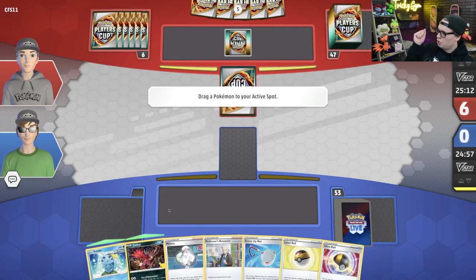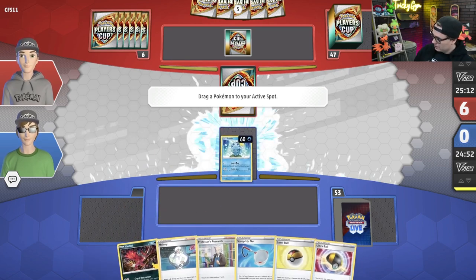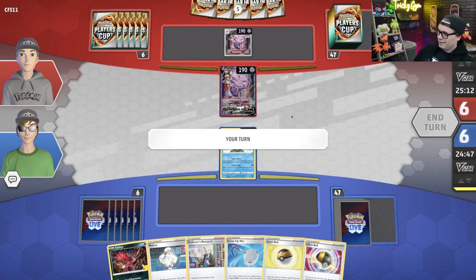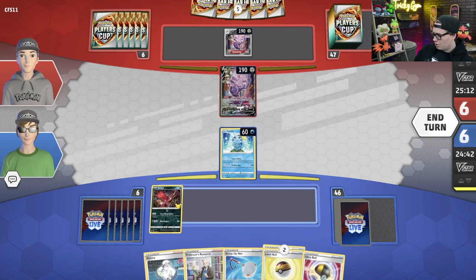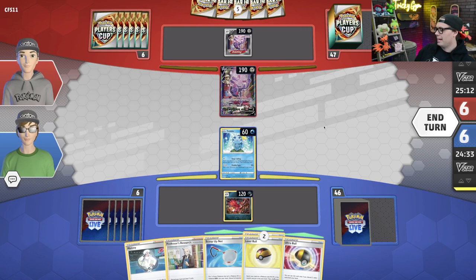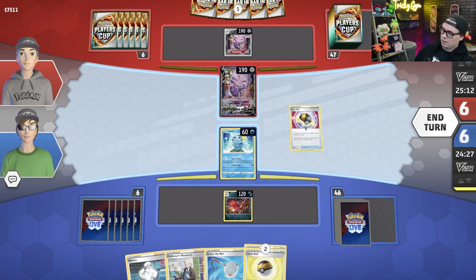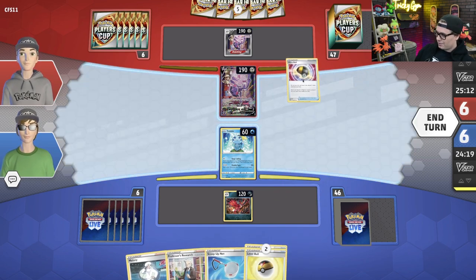Charles is choosing to go second again, which is quite intimidating. So I'm going to protect my Yveltal on the bench so that if Charles has a crazy pop-off turn one, I can immediately respond with a Cry of Destruction. We're going to put that guy down, and then Ultra Ball for an Arceus — though it feels really bad, it's fine. We're going to Ultra Ball away the Scoop Up Net and the Melony.